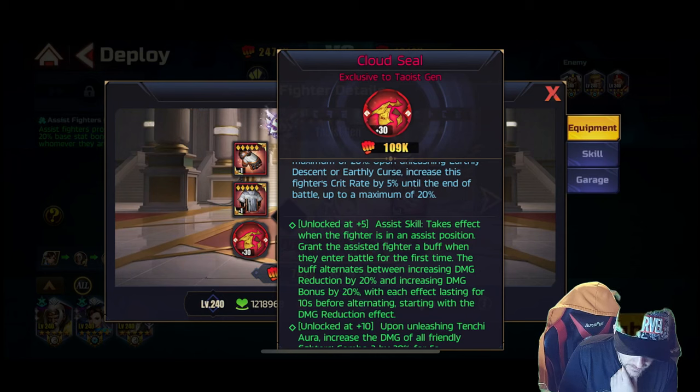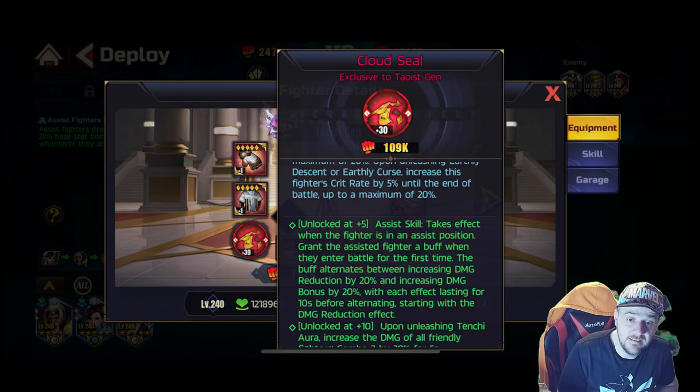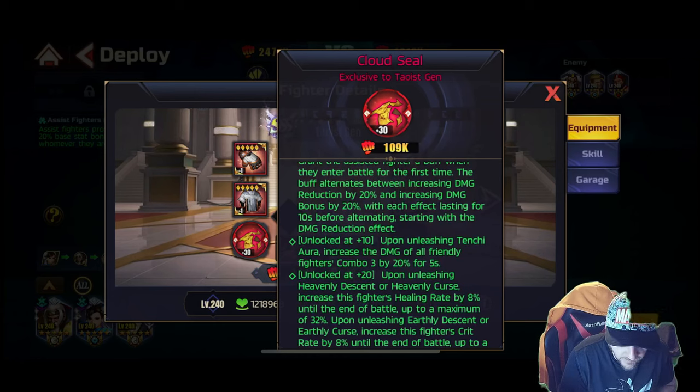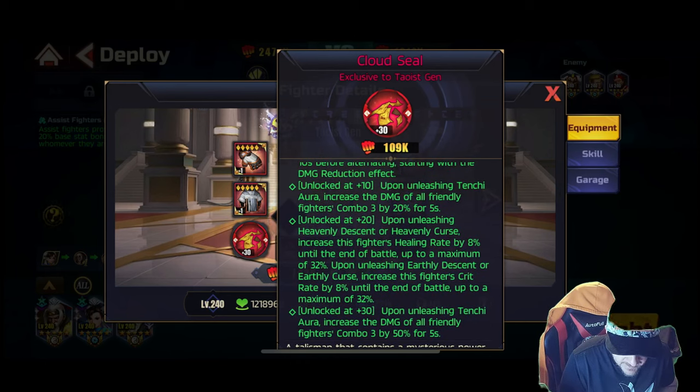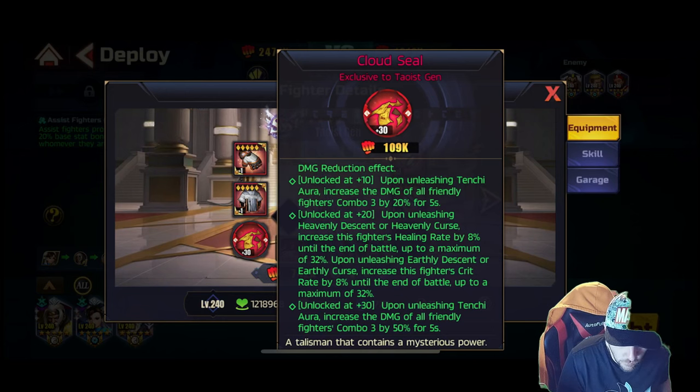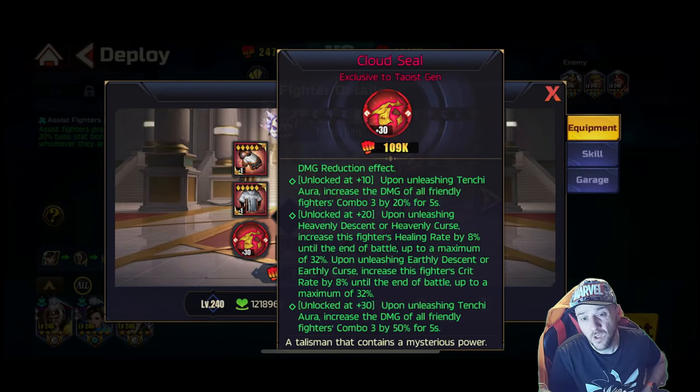His assist takes effect when he's in an assist position — grant the assisted fighter a buff when they enter battle for the first time. The buff alternates between increasing damage reduction by 20% and increasing damage bonus by 20%, with each effect lasting 10 seconds before alternating, starting with damage reduction. I could see that being decent. Unlocked at 10: upon unleashing Tenchi Aura, increase the damage of all friendly fighters' combo 3 by 20% for 5 seconds — that's definitely going to lead into the team I think he's on. Unlocked at 20: upon unleashing Tenchi Aura, increase the damage of all friendly fighters' combo 3 by 50% for 5 seconds. Huge — 50% additional damage on combo 3.